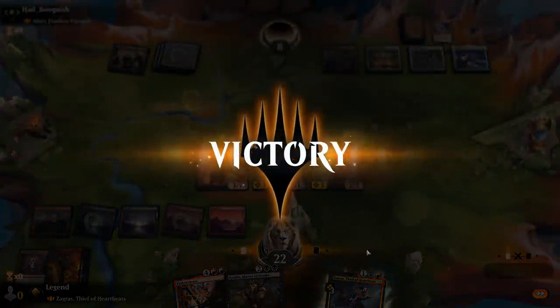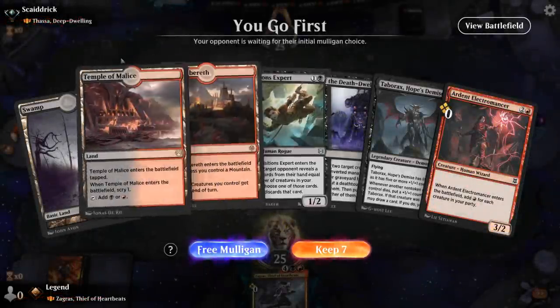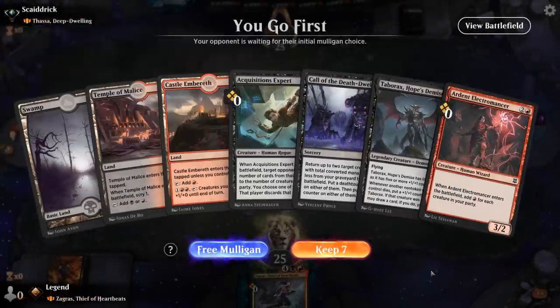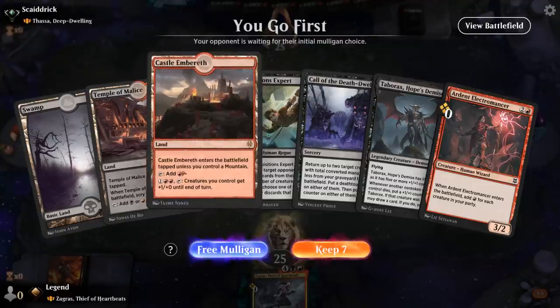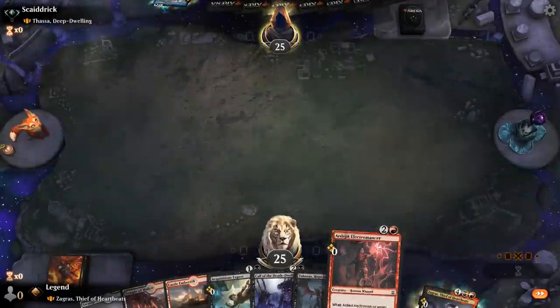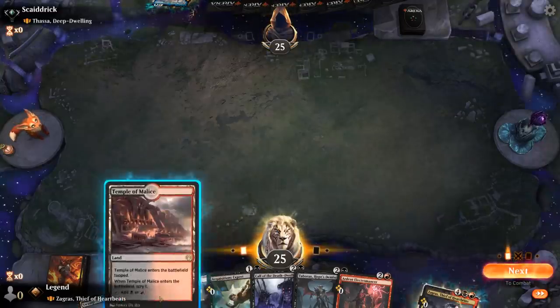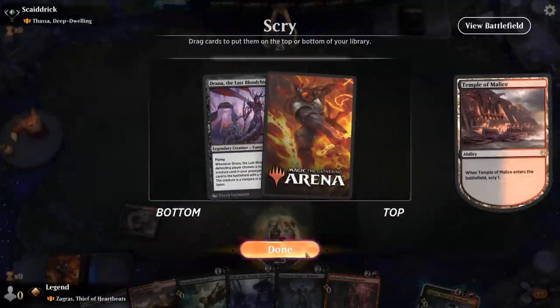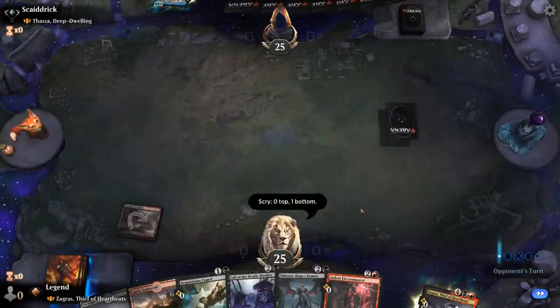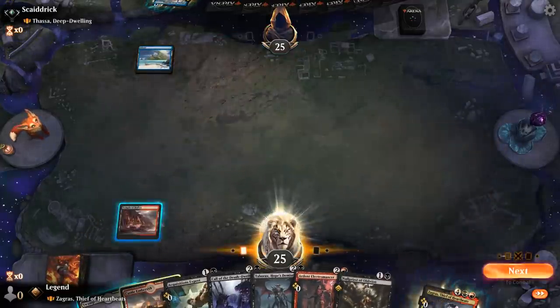That was a fast game. On to the next one. We're on the play facing a Thassa Deep-Dwelling deck. This hand seems fine — Castle does come into play tapped at the moment, but I can use Cry to find an extra land that comes into play untapped, or maybe something we can cast off the mana that Electromancer generates. Probably can't keep Drana at this point. Null Priest drawn — suppose we can Null Priest first and then Expert next turn.